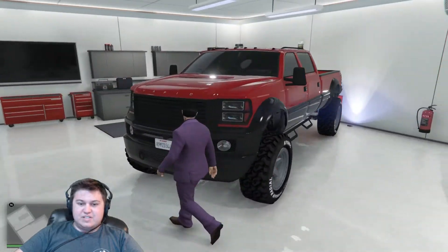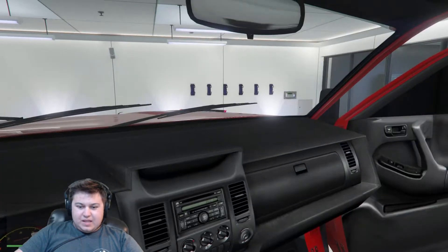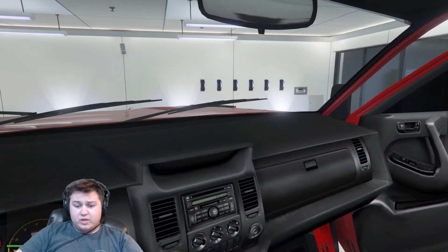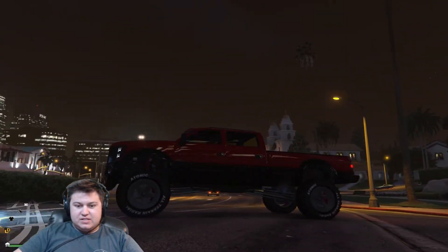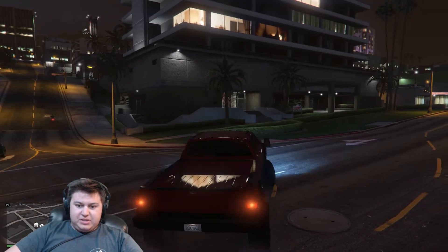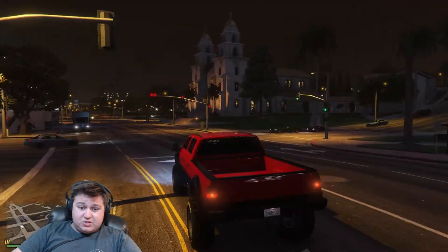This is the last vehicle on this side — the Vapid Sand King XL. Let's go to the interior real quick. Pretty nice looking interior — it's a very American looking interior, very plain. Maybe some big child-size buttons. This is the Compensator 3000 — big old diesel truck, plenty of power, absolutely gigantic. I can run over absolutely everybody, and that's pretty much what I use it for. It's pretty damn fast being a turbo diesel — it's got a lot of ponies.